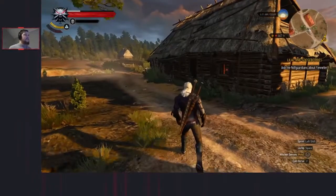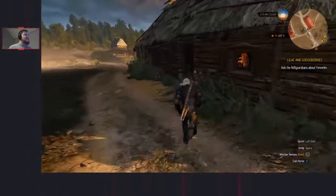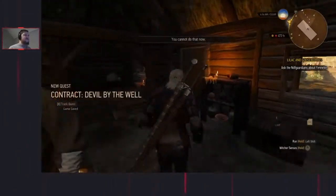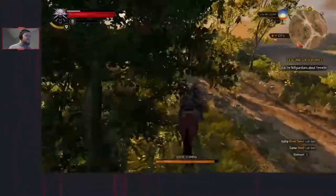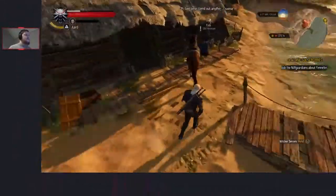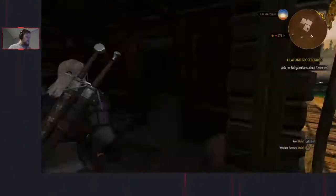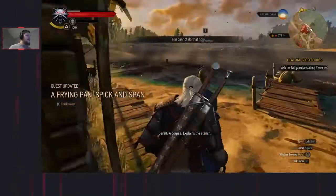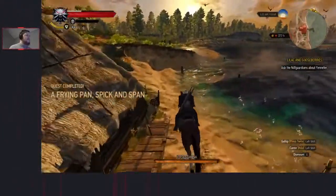Get off about here because this is where we get the contract for Devil by the Well. If you kind of approach from this side and jump, sometimes you'll get a nice boost through the door that will send you right in front of them really quickly - it's hard to consistently get it. Jump through there anyway because it's slightly faster than walking in. We're going to do the best side quest in White Orchard - we need Aard here to blow down the door, speak to her, go inside, examine the pan, talk to her again, and Frying Pan Spick and Span is completed.